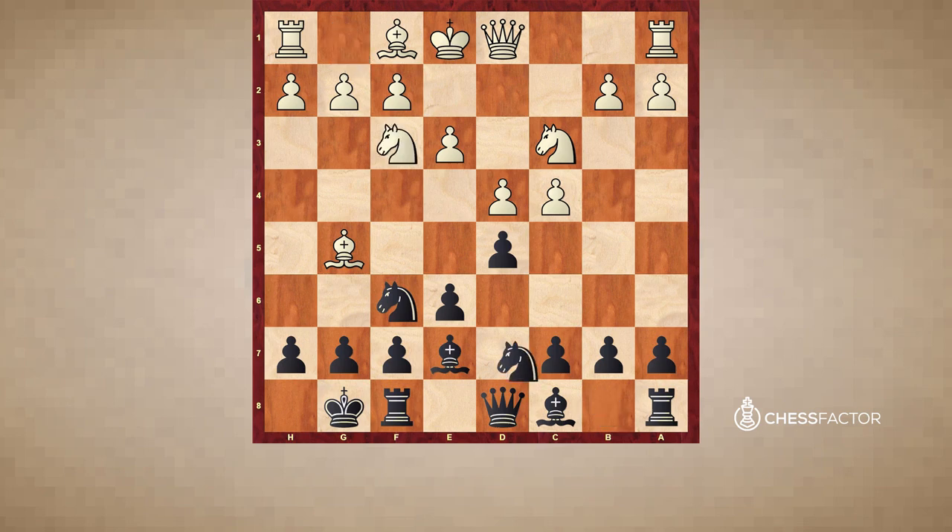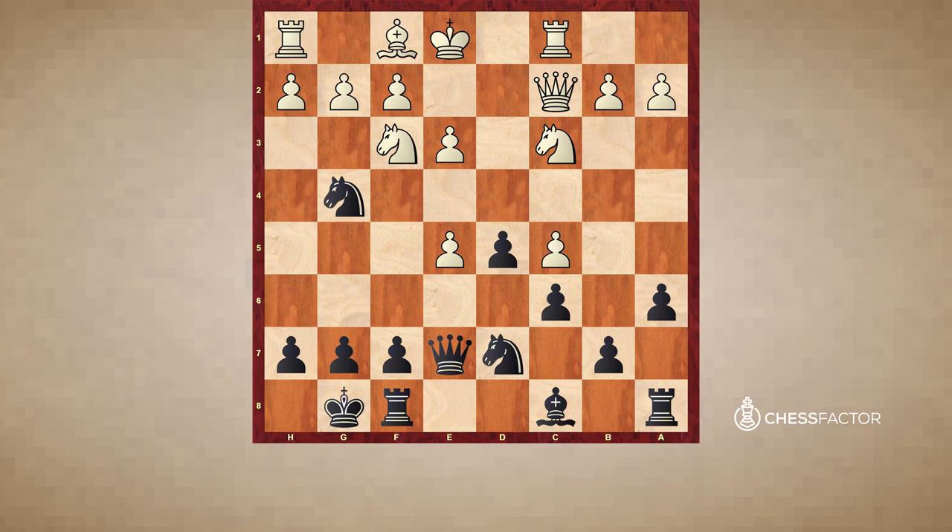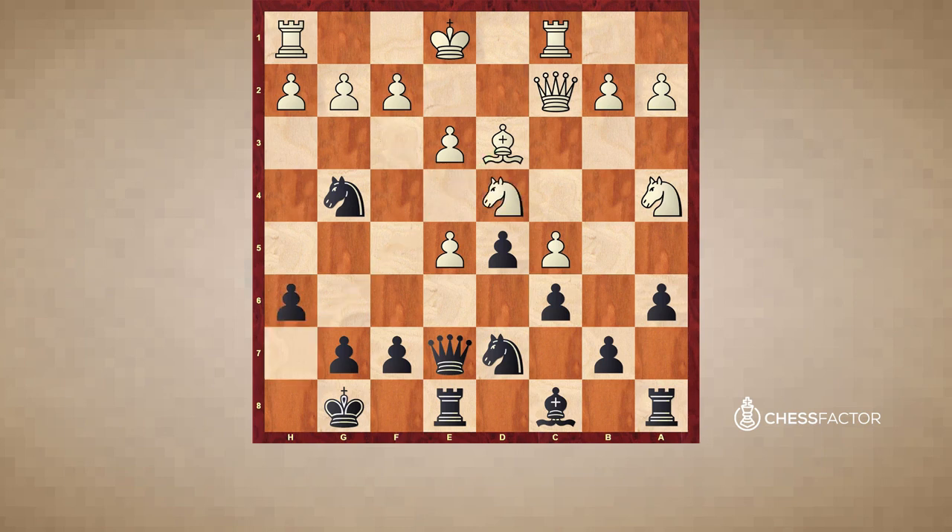White continued knight f3, knight d7, rook c1, c6, queen c2, a6, c5, e5, dxe5, knight to g4, bishop takes e7, queen takes e7. Notice that after this series of moves, the black knight is on g4, hitting the f2 point. White continued with knight a4, rook e8, bishop to d3 — hitting h7 — black played h6, knight d4, knight d takes e5, and now white made a mistake: he played knight to b6.